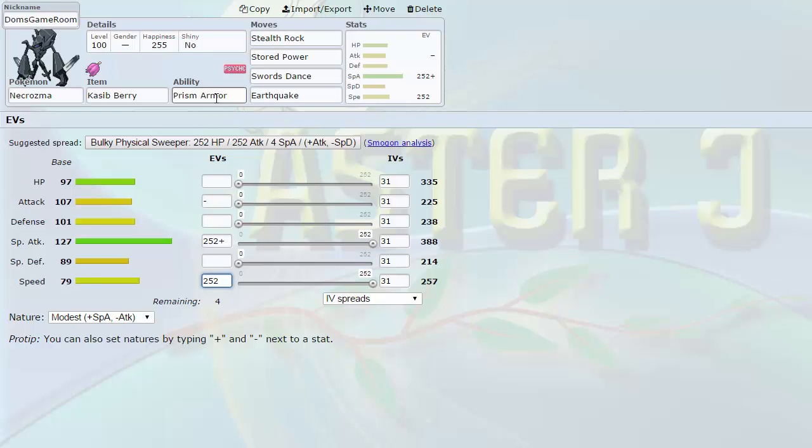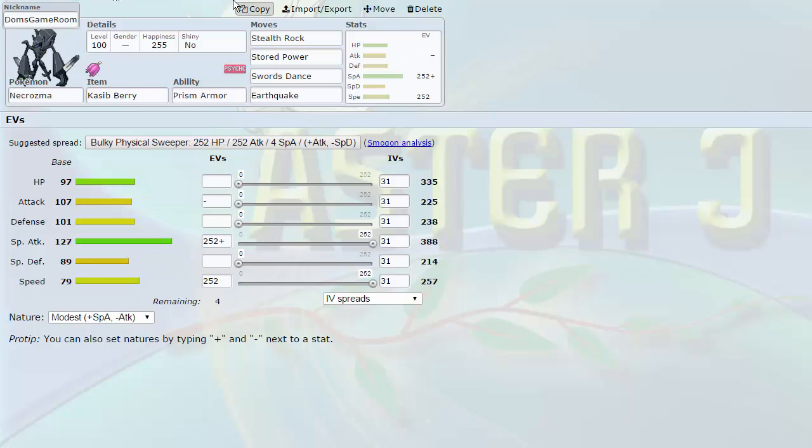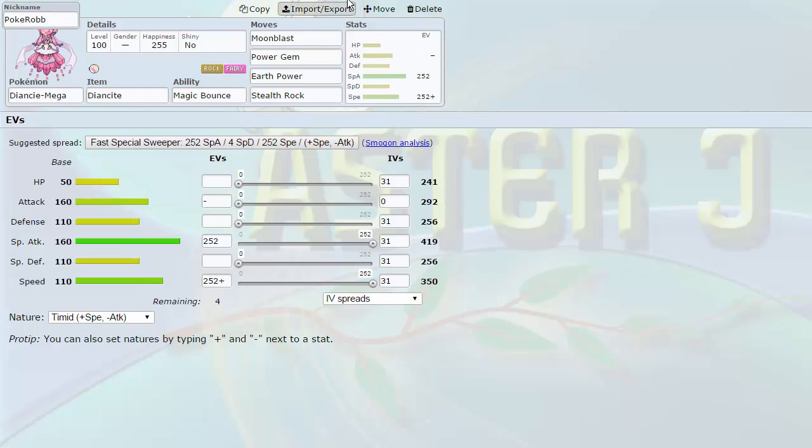The next Pokemon I grabbed was a Fairy. I wanted a Fairy to complement Kyurem-Black and start completing a Fairy-Dragon-Steel core — I feel it's even more important than a Fire-Water-Grass core offensively. I was debating between two Megas: one Steel-type and one Fairy. I ultimately went with the Fairy. Both Megas I had used simultaneously before, and I wanted to try this one again because it got a buff in Gen 7. That Pokemon is Mega Diancie, nicknamed 'Pokerob.' So we have Jose, Dom, and Rob so far on the roster.